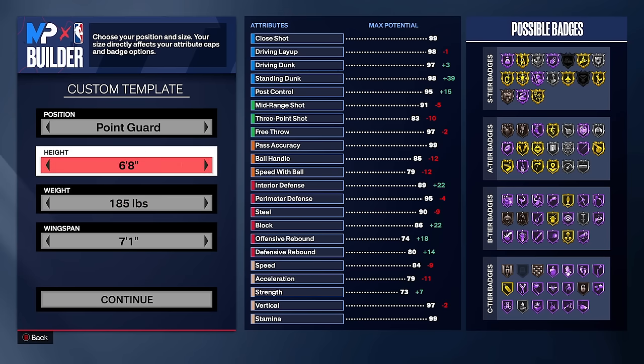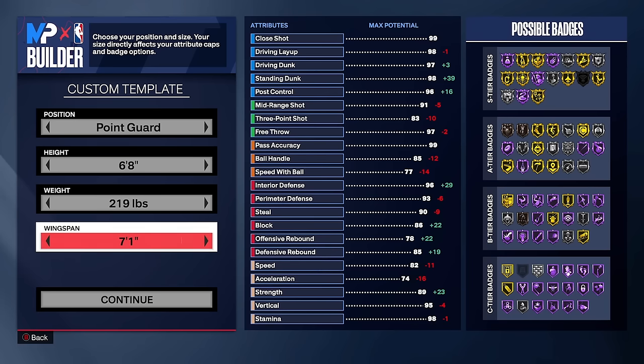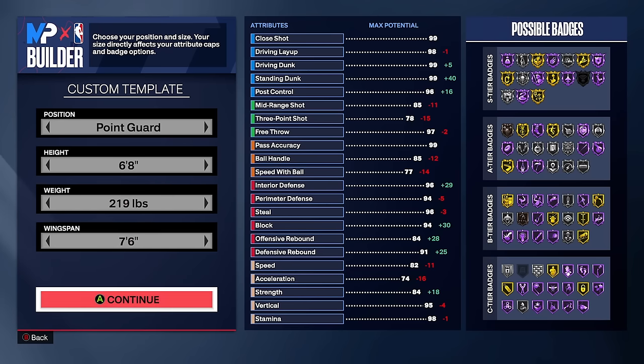We're going to 6'8 — the tallest height possible for a point guard — with a weight of 219 pounds. That's the lowest weight you can go and still get 84 strength, which we need on this build while having maximum wingspan. Max wingspan is definitely going to help this build a lot.